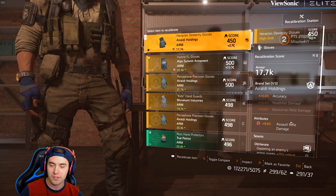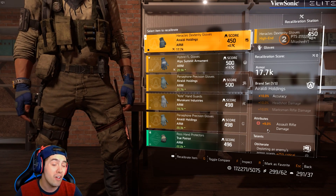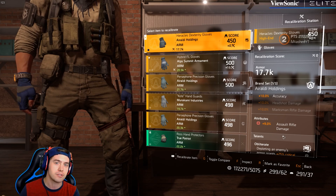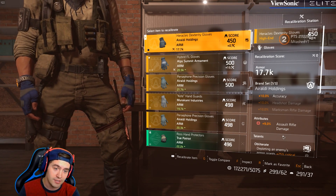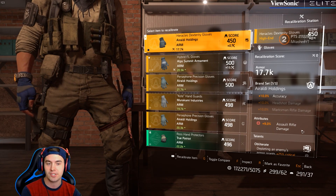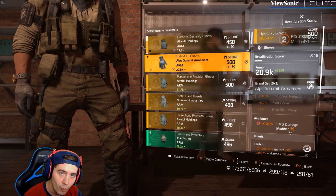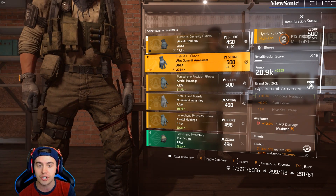Typically on an arm piece or a glove, 9, 10, 11, 12% of a single weapon damage is one of your best rolls possible. You could get armor, you could get health, you could get some skill power if you really wanted, but on these gloves, typically one of the best rolls is going to be a 10% or more damage roll. They can get into that 12% range, but this is pretty much capped out in the current version of the game.